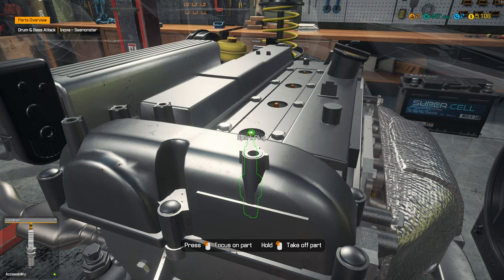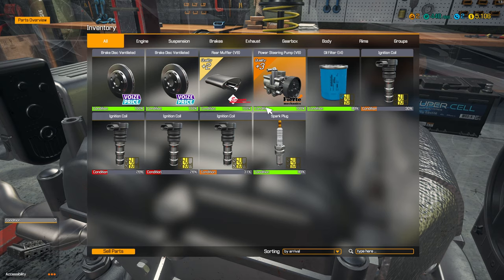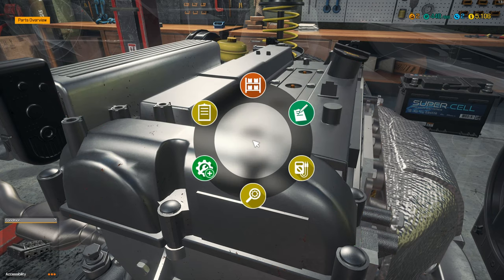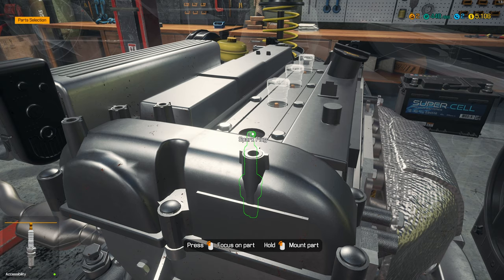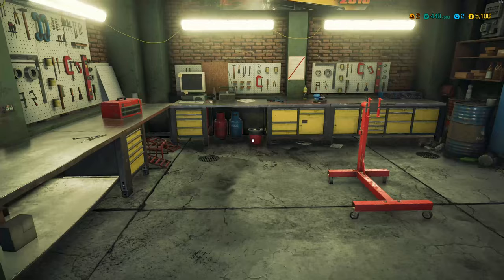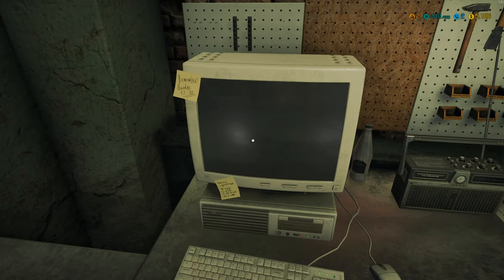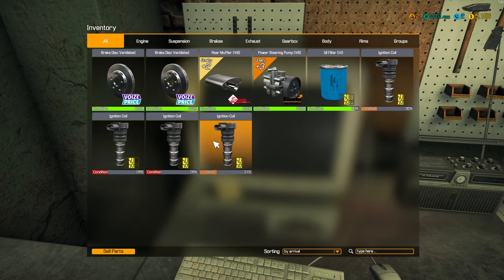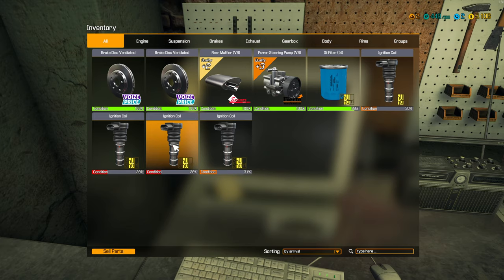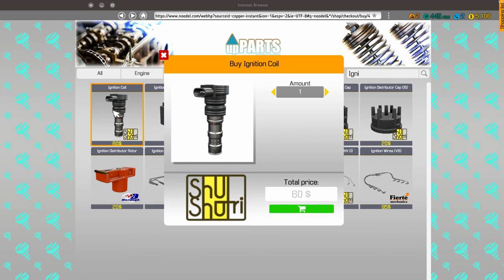How old are the plugs? Let's take a look at the plugs. The plugs are still in pretty good shape, so I think we're going to leave the plugs. Okay, so we need ignition coils. Let's see — engine parts. Yeah, the ignition coils. Okay, ignition coils. So let's get four of those.